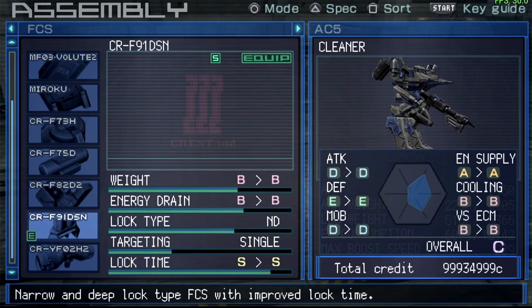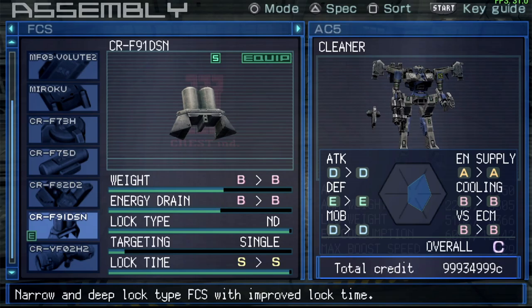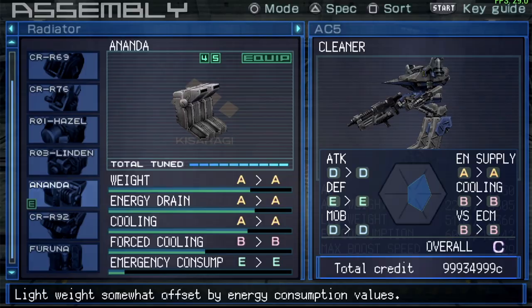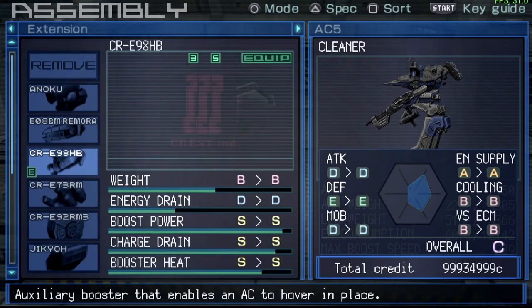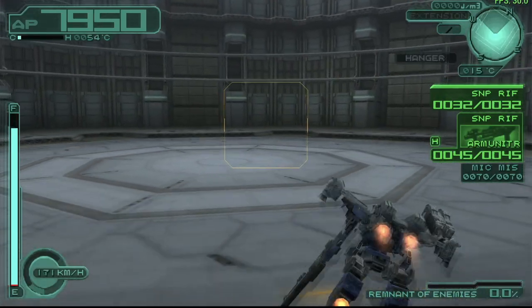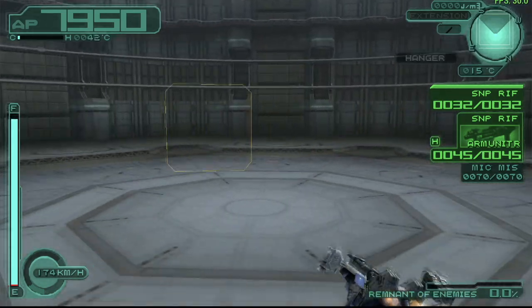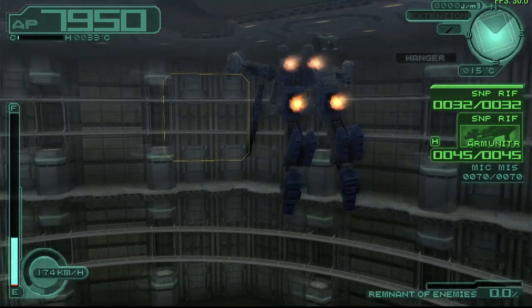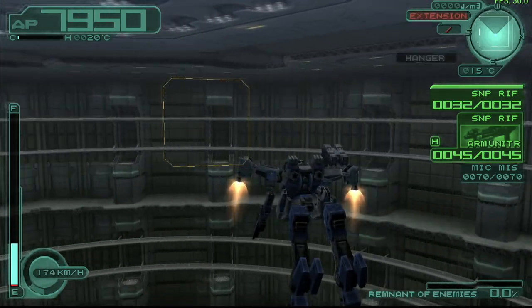So sometimes the most basic things are actually the best. I went with the F91 FCS because we're equipped with a sniper rifle. You can see how we still fly around; the boosters hold us much lower with the extra weight of snipers and missiles, but the charge drain is noticeably lower despite having weapons equipped.